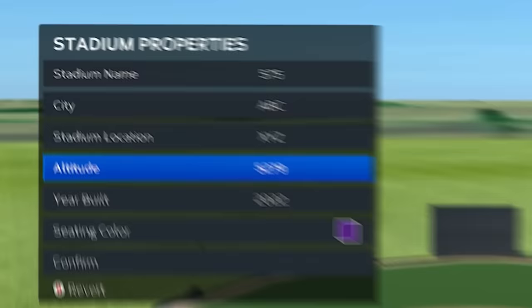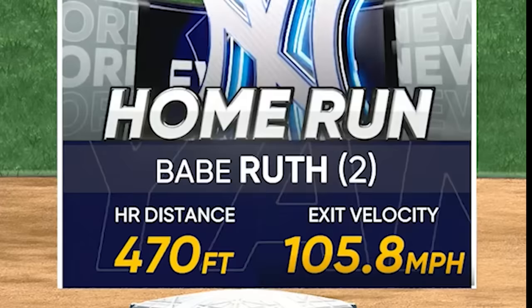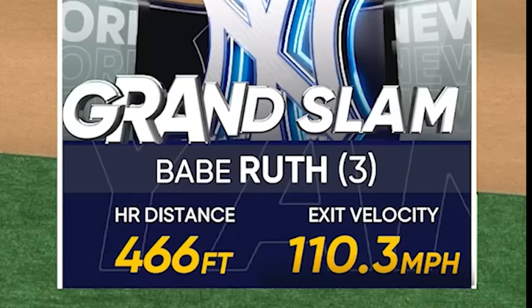We have a custom stadium now. The altitude is 5,279 — this is the highest altitude you could have in a game. The ball is going to fly a lot further because the elevation is higher. We got some launch angle on this one — hit 106. 470. We're making progress. 110 miles an hour — perfect, perfect. I don't think we got the best launch angle, but 466 still.